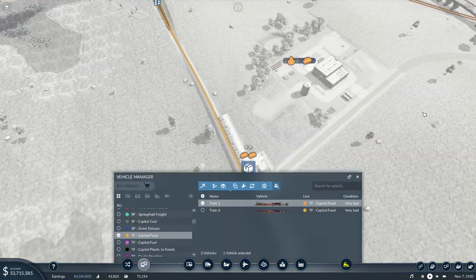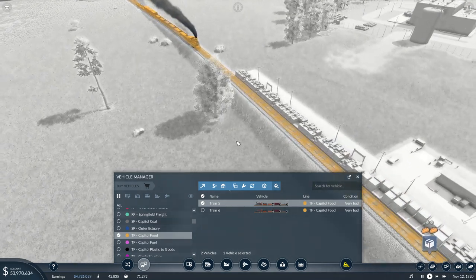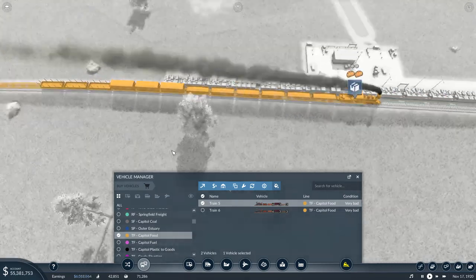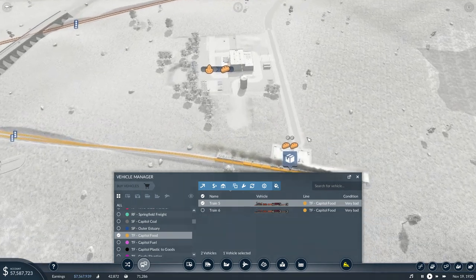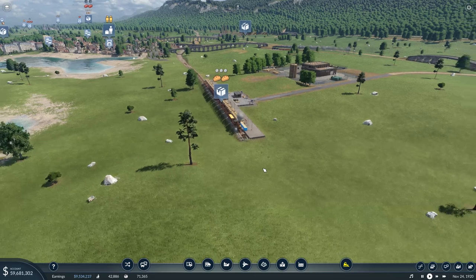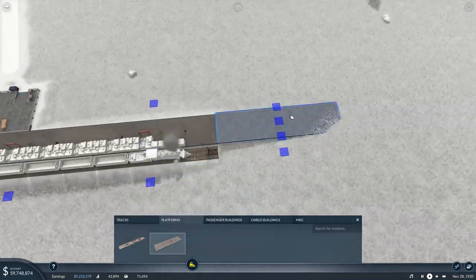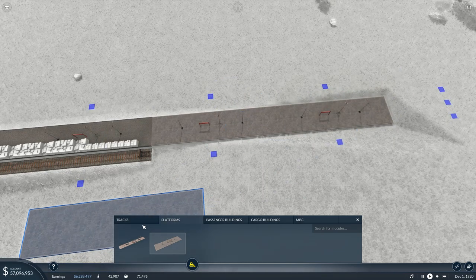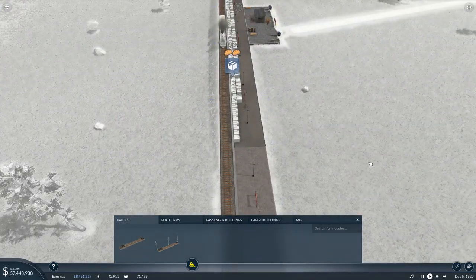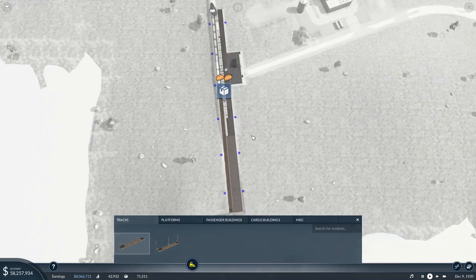I'm not sure why food isn't making its way through there, because certainly we're making food — we've got 132 food here. These trains may need to be replaced. Let's manage those vehicles and take a look. They need to have open wagons of some sort to bring in grain, they need to have the box cars for general goods, and they need to have the flat car with side stakes for something else — steel probably. But I also want to make this longer, which means that this station probably needs to be made slightly longer. Let's go ahead and add 80 more meters to that station.